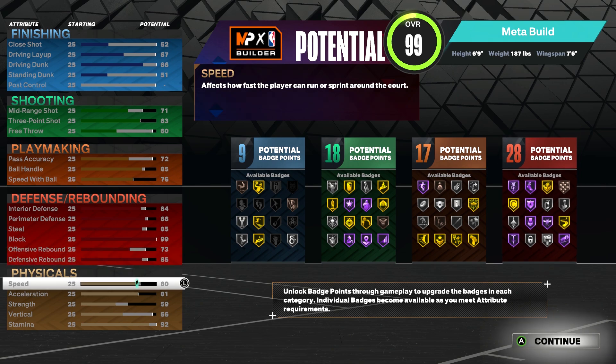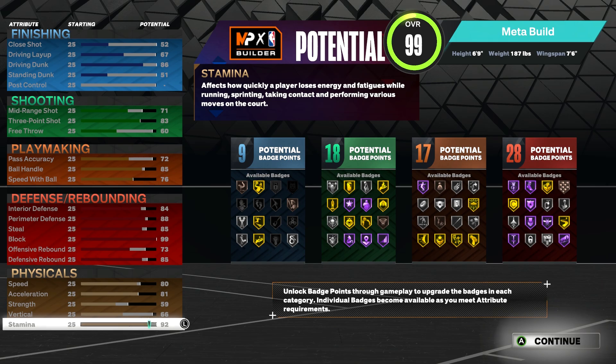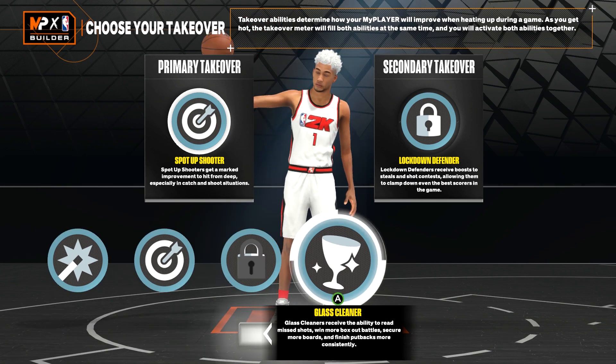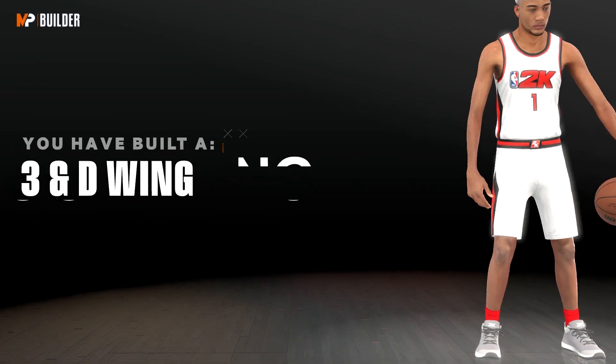For the physicals: 80 speed, 81 acceleration, 59 strength, 66 vertical, and 92 stamina — and 92 stamina is more than enough on this build. For takeover you get Sharp Shot Creator, Lockdown, and Glass Cleaner, but I went with the most OP which is Sharp and Lockdown.